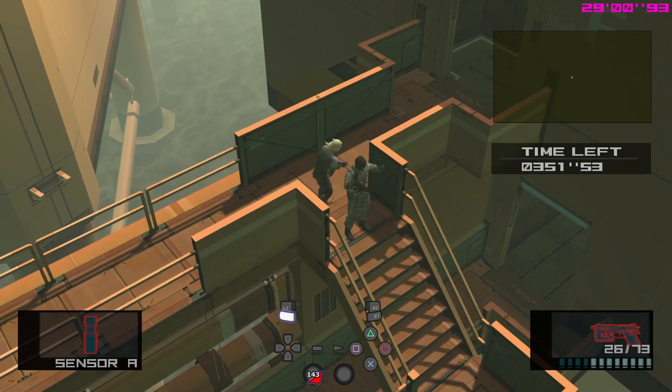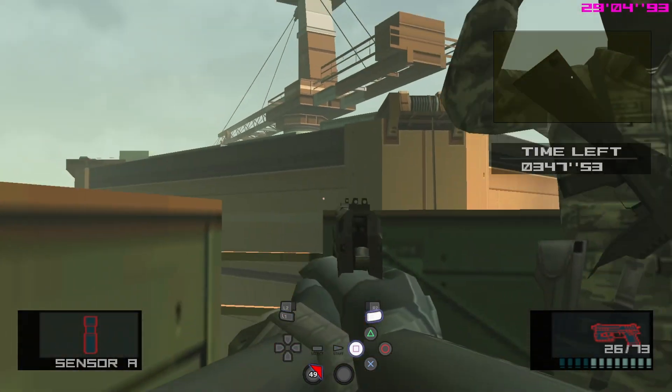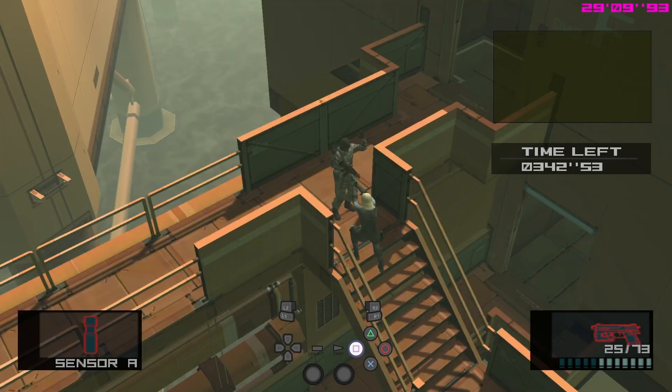As you can see here, I'm bumping over a little bit, and now I can actually get into position. Now that we're actually on the same level, if I shoot over his head, he can actually recognize that I'm threatening him.